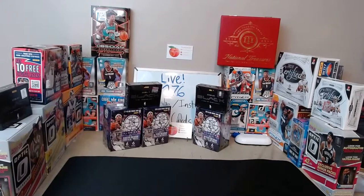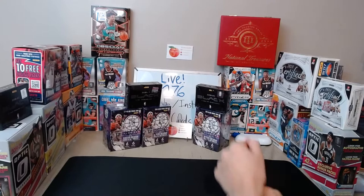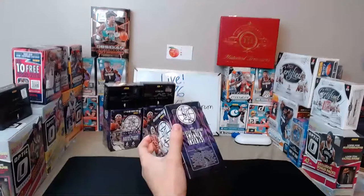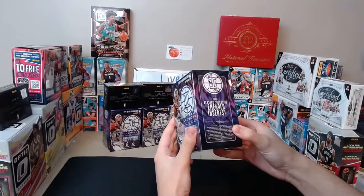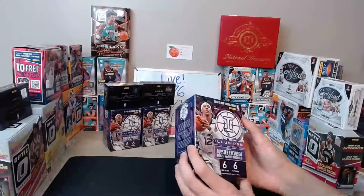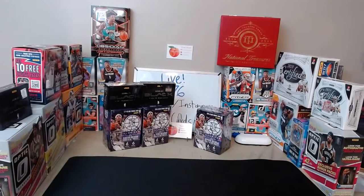Should be a fun combination — I've been looking forward to this one. We'll definitely get some big hits out of Black especially, and hopefully out of Illusions too. Illusions has brought some nice stuff — the Emerald signs are numbered 25, the Trophy Collection signatures are numbered 25, Trophy Collection Rubies are to 199, and the base Trophy Collection are to 199. We've opened quite a few of them now.